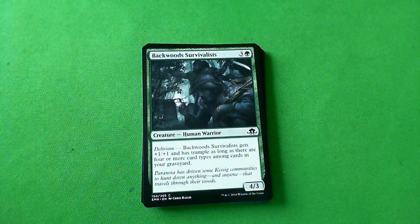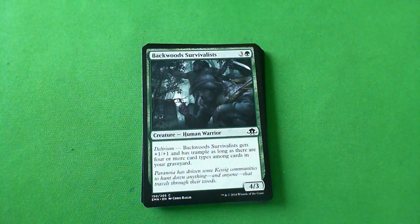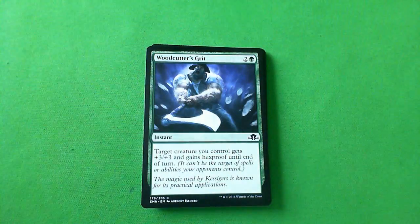Backwood Survivalist — it's a 4/3 for four, so on the vanilla scale that passes the test. With delirium it gets plus one plus one and trample as long as there are four or more card types in your graveyard. I think this is a C. I don't think the delirium pushes it above a C — it has a bit of upside, but that's fine. C for you.